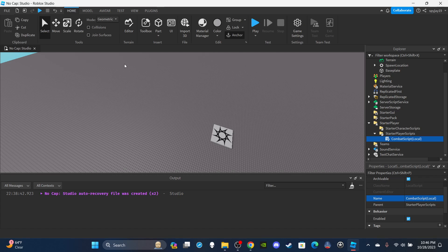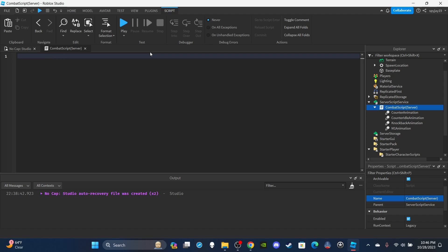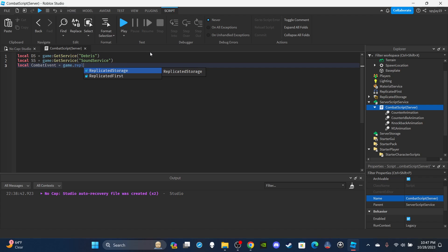We're done with the local script. Now insert a server script into Server Script Service, throw all four animations into the script, and name it 'CombatScript (server)'. Delete the print statement. We need four variables: `local ds = game:GetService('Debris')`, `local ss = game:GetService('SoundService')`, `local CombatEvent = game.ReplicatedStorage:WaitForChild('CombatEvent')`, and `local canAttack = {}` - that's how we create a table.